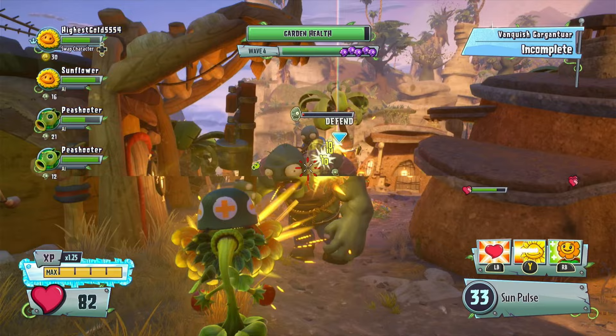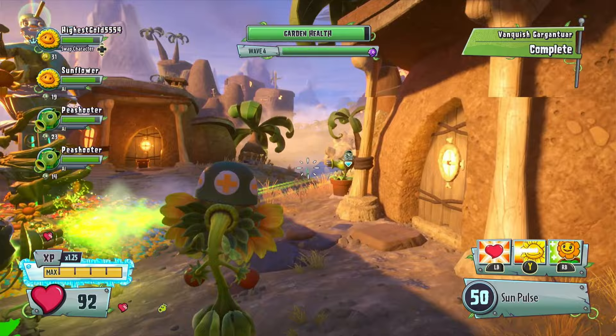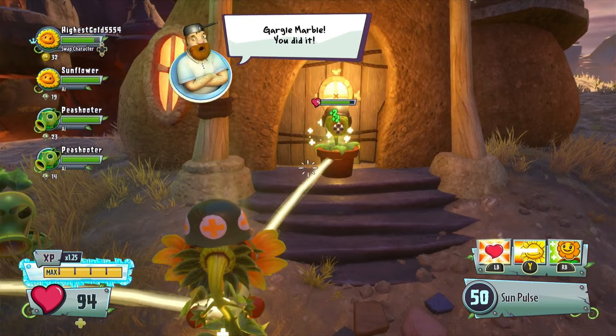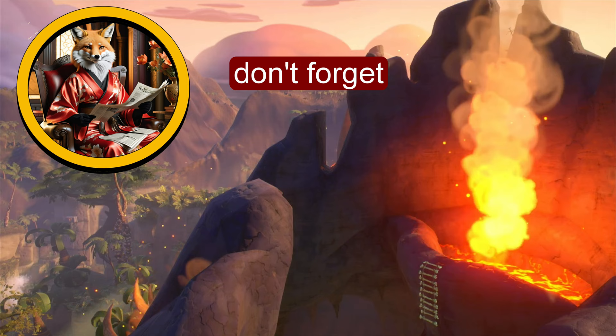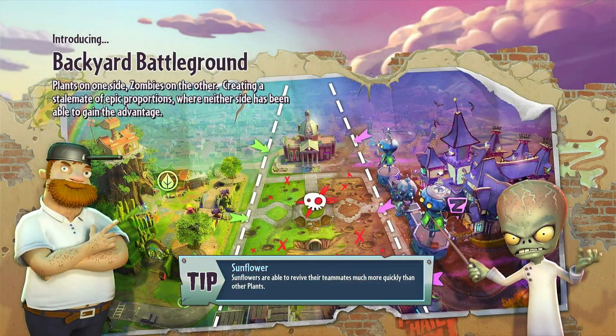We got the secret plan shoes - now let's clean up any other stragglers, like the newspaper zombie. I'd say that went pretty smoothly all things considered. Yep, we did it - let's get out of here. Bring the shoes. Mission complete! And we got another 5,000 coins. Pretty nice, I say. That was the secret plan's shoes mission.